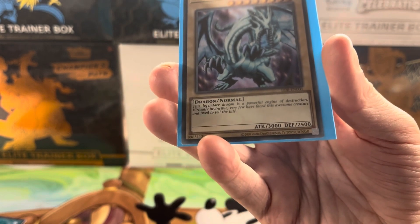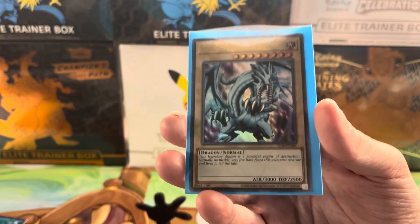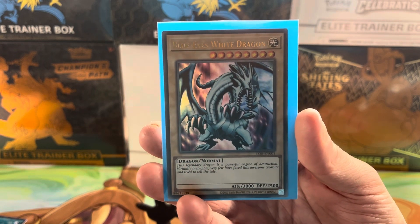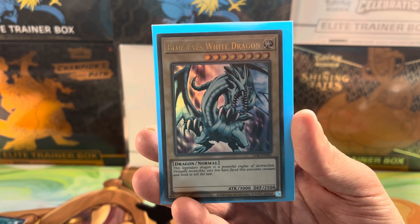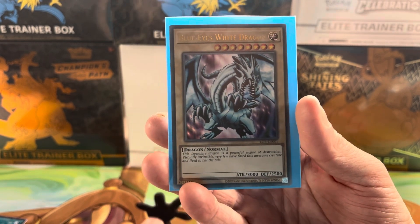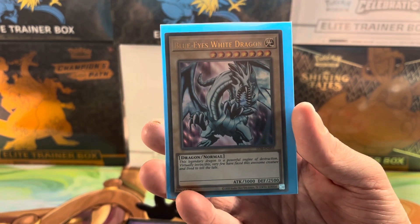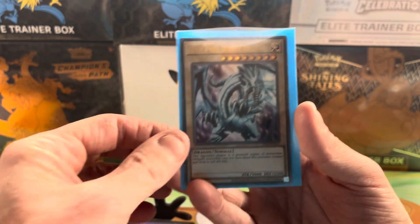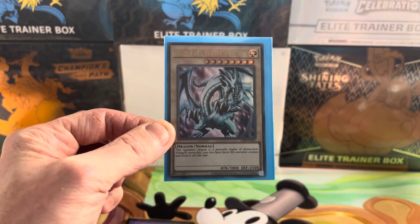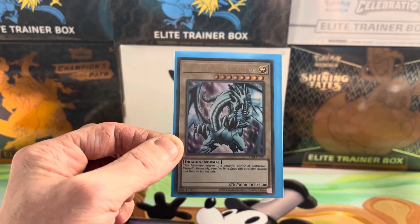And then we got the Blue Eyes — probably the best hit I assume. 'The legendary dragon is a powerful engine of destruction, virtually invincible. Very few have faced this awesome creature and lived to tell the tale.' His attack is 3000 and defense is 2500. Is that good? Yeah, because this dude's attack is like 1200. Apparently the Blue Eyes White Dragon is just alright — it's like Charizard, really cool but not that effective. That's my first ever Yu-Gi-Oh opener! I kinda wanna open some more. We're gonna say see you later — goodbye from me and goodbye from Lewis, ciao!